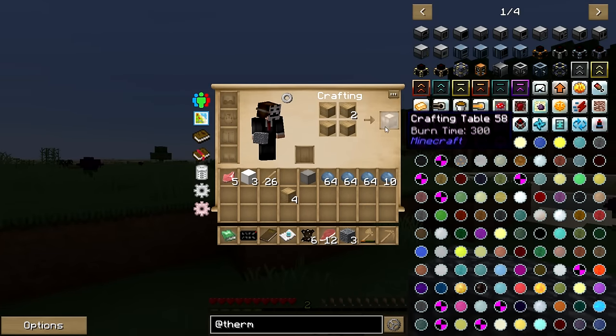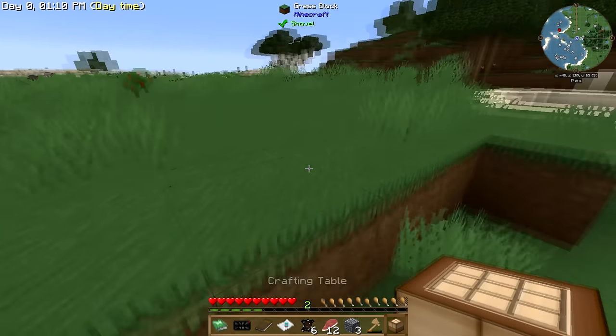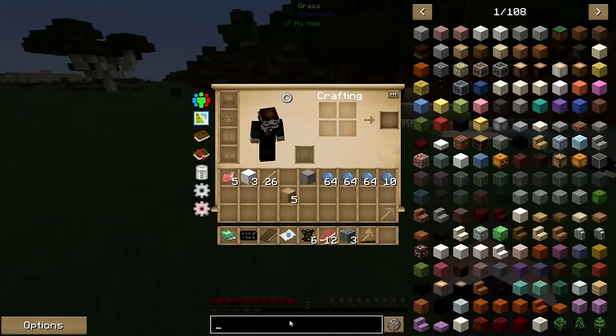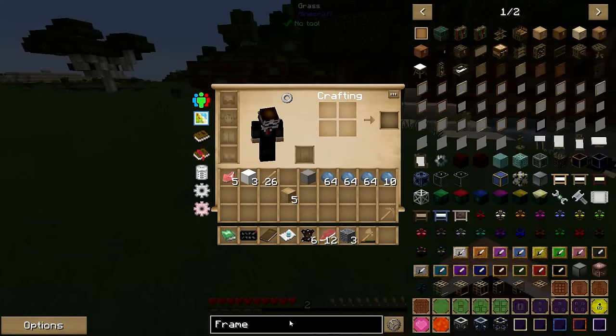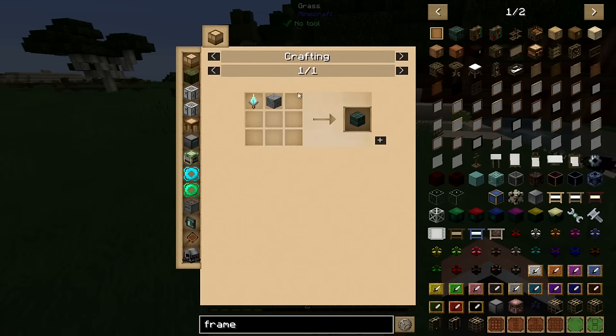Tinker's tools, of course. One of the things I want to rush, actually, is getting to the mining dimension. So I would like to do that today. Let's see here — it's like a portal, kind of like RFTools' dimension world. I want to get straight there as fast as possible. And it's really cheap — you just need eight stone and one iron. One iron is the most expensive thing.